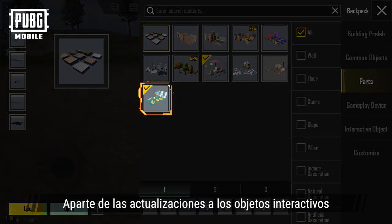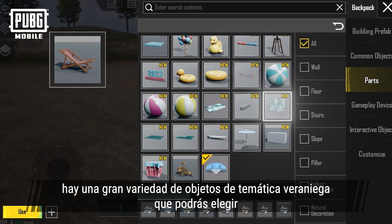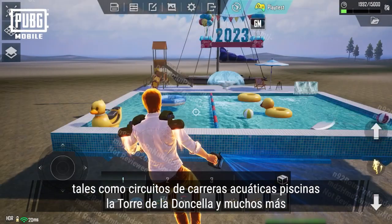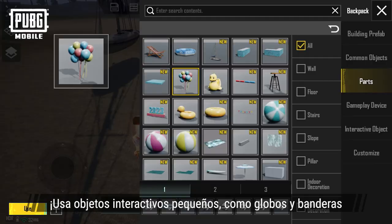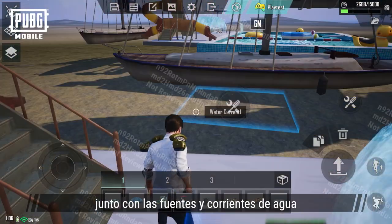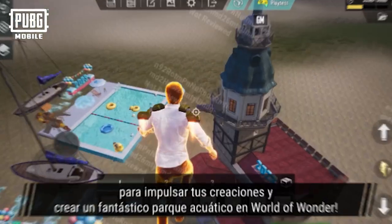Besides these interactive object updates, there is an extensive variety of summer-themed objects for players to choose from, such as water racetracks, swimming pools, the Maiden's Tower, and more. Use small interactive items like balloons and flags alongside fountains and water currents to spruce up your creations and build a breathtaking water park in World of Wonder.